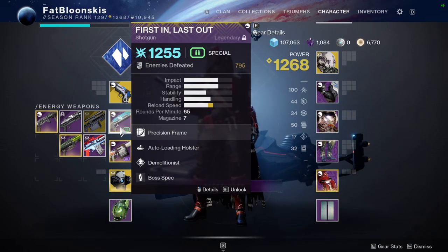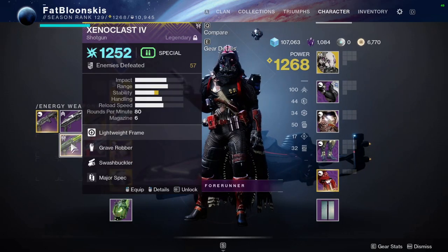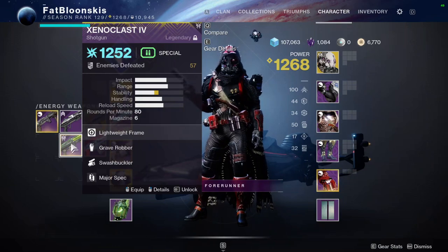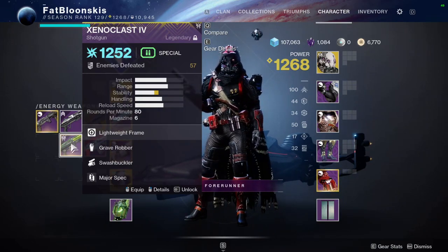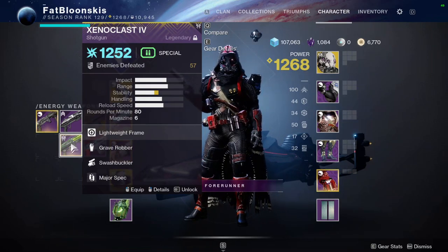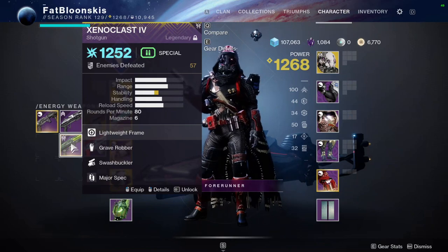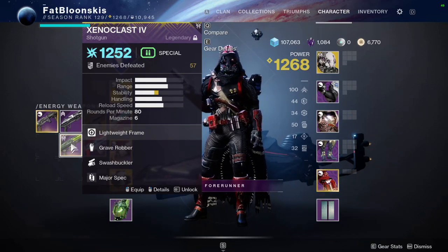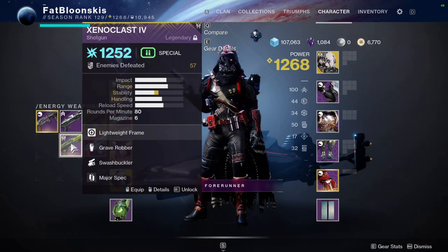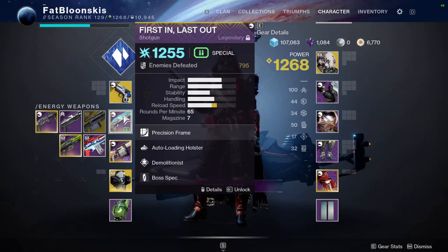I'm using First and Last Out so I get to abuse my Cold Snap Grenades. The other playstyle is using Xenoclast with Grave Robber and Swashbuckler. This is more of a slaying-out type of playstyle with the shotgun, because Swashbuckler increases your damage, plus you're reloading it using Grave Robber, and then you get that damage buff from Whisper of Hedron. Then you shift and get that arc damage buff against slowed enemies. So this is more geared towards doing more damage, as opposed to First and Last Out, which is more about using your grenades and getting your abilities back.